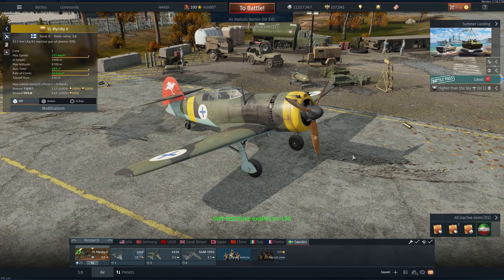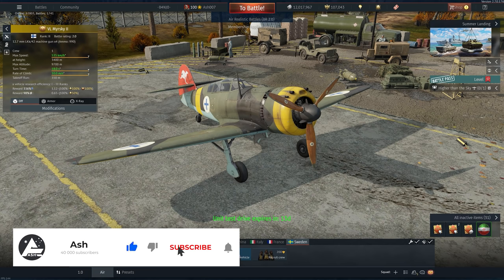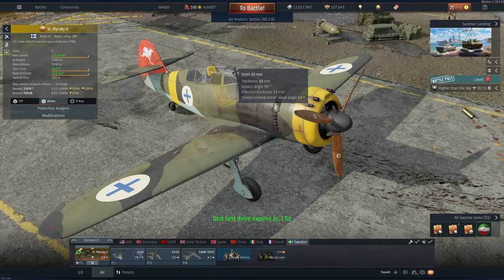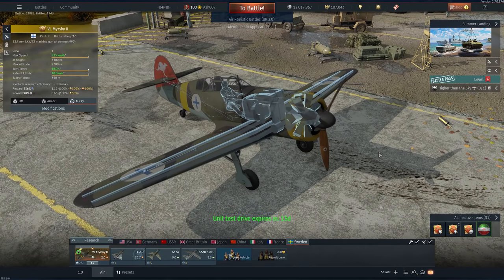Anyway, it's got decent enough speed. It's got 12.7s x4 with 900 rounds of ammunition and a top speed of 535. It's a premium rank 2 Swedish fighter introduced as part of the reward for the summer landing event. The guns are nose-mounted on top of the cowling. Let's have a quick look at the armor — there is a single 12mm plate and another 10mm plate, and that's really it.